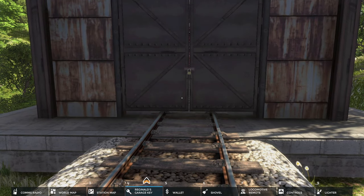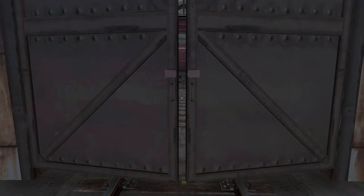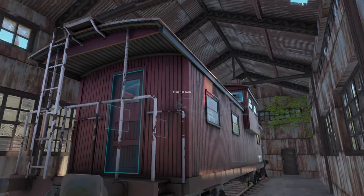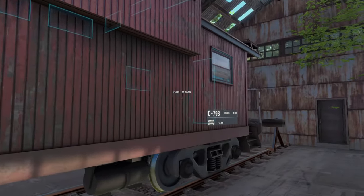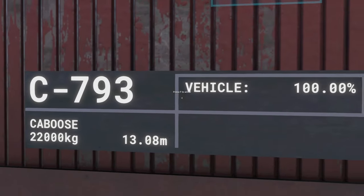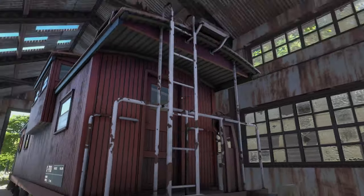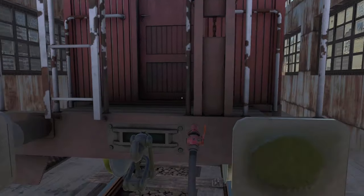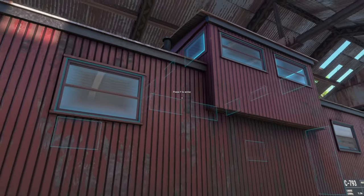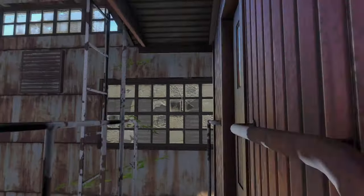Let's open it and see what's inside. And here it is — beautiful. Just look at it. Wow. Absolutely wow. It has a number: Caboose 793. It weighs 22,000 kilograms — a pretty, pretty heavy thing. The style is clearly from a Wild West or old Western movies. It has that interesting style. Let's get inside.